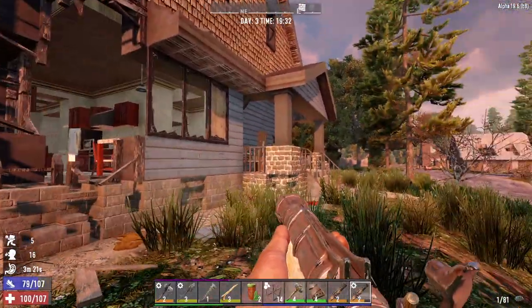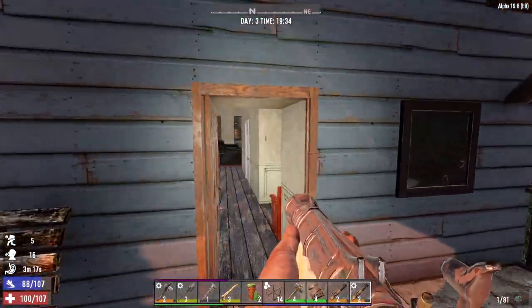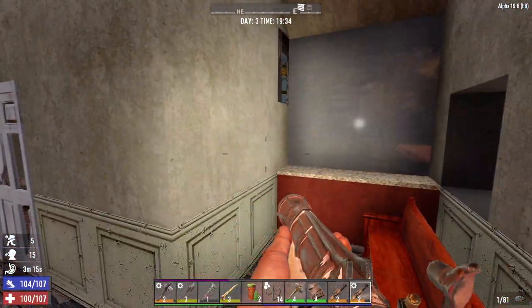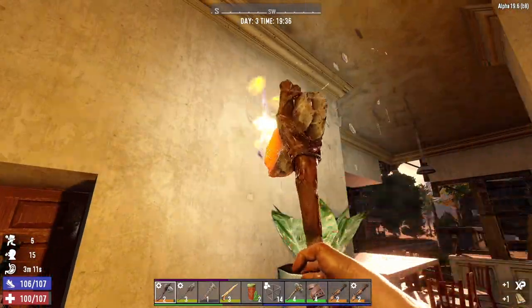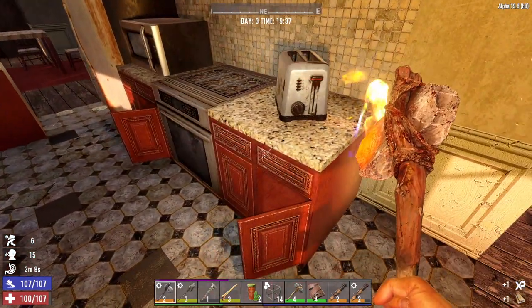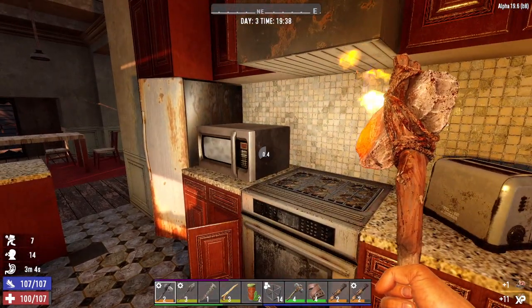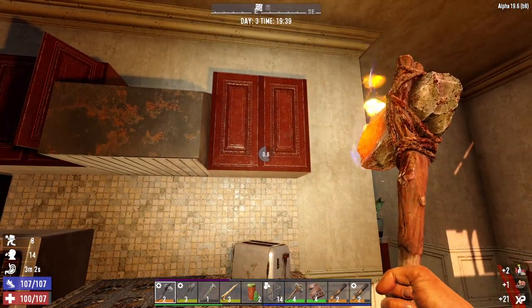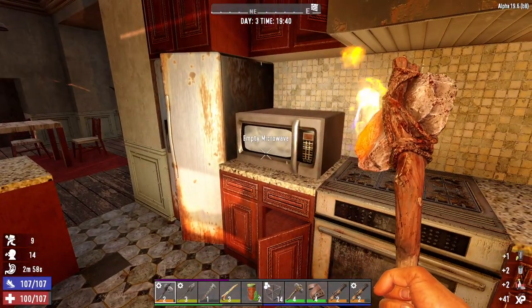Let's stop here and at least raid the kitchen because we didn't find all that much food today. This front door's open, there's a big hole in the house - I don't think this is a dungeon-style POI, meaning there's no set route to take and probably not a big pile of loot at the end. That's fine because I don't have inventory space for a big loot pile - I was just hoping to find a little more food.